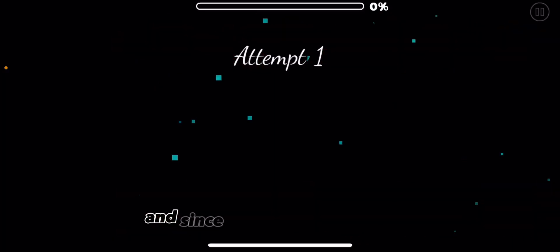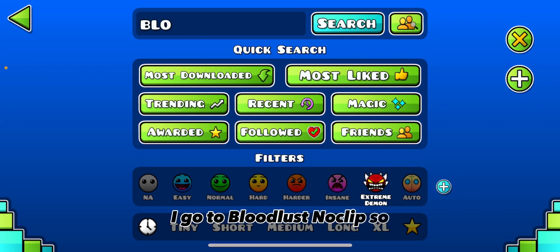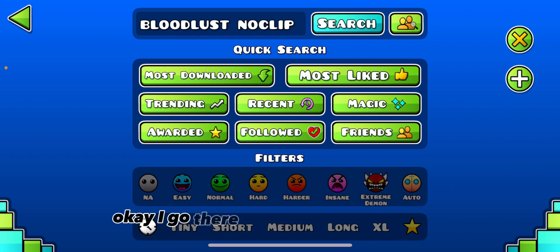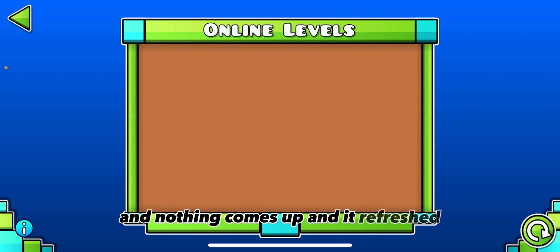And since I can't get past, like, 1%, I go to Bloodlust Notepad. I go there, and then I search it up, and nothing comes up — it just refreshes the page and everything.